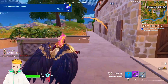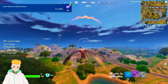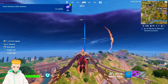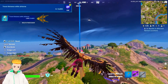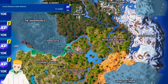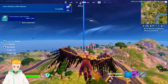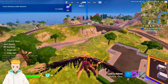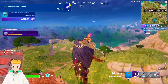For the next quest, travel distance while airborne, the assignment is pretty self-explanatory. We just need to get a hold of Wings of Icarus and travel around like we're doing right now. You will get some updates about how far you've gone in the quest. You can find this item across the island, especially in the new areas like the Underworld, Grim Gate, and Mount Olympus. Make sure you don't use all of the energy in the item because then you can fall and die. And now it's completed.